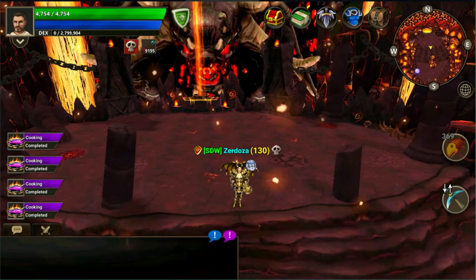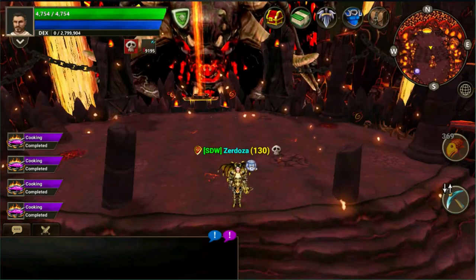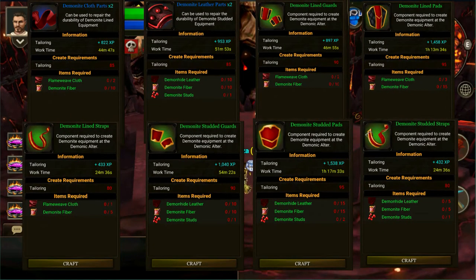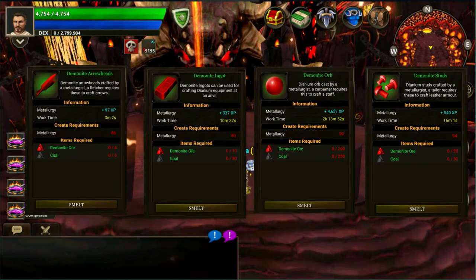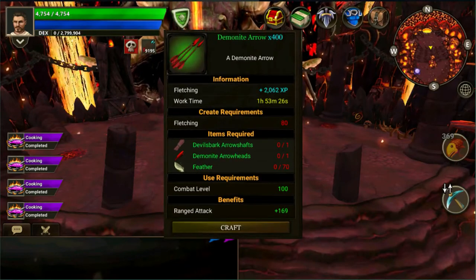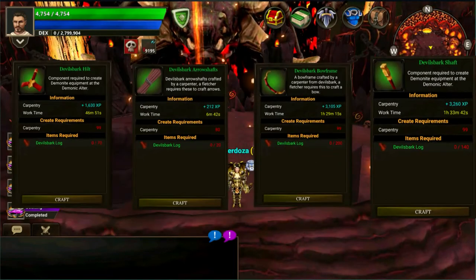Let's look at the crafting skills. Here are the new items you can craft with blacksmithing for your armor and weapon upgrades to demonite. Next are the tailoring crafting items and their requirements, followed by metallurgy items and levels required. Then fletching requirements and what you can craft, weaving crafting items and requirements, and finally carpentry items. Feel free to pause the video as needed to review each set of requirements.